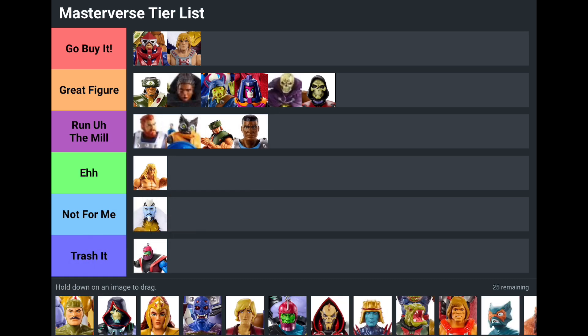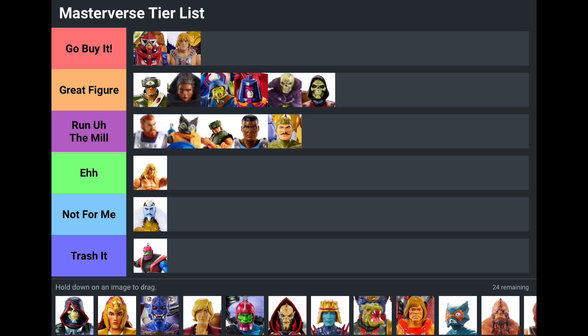Clamp Champ is Run of the Mill — just like Fisto, he seems to be a Run of the Mill figure. I don't like his weapon accessory attachment, the clamp, and his face just looks sad for some reason — they've given him a very sad facial expression. New Eternia Man at Arms is also Run of the Mill. He was special at first compared to the first version of Man at Arms we got, but now that we've experienced more of the New Eternia line, he's just kind of Run of the Mill.